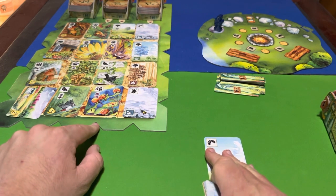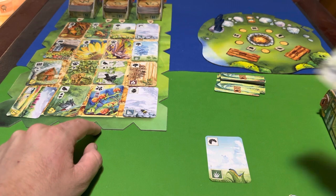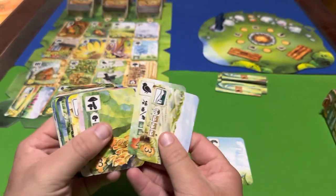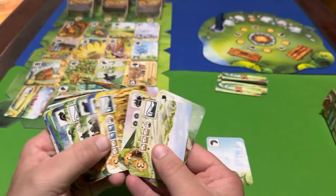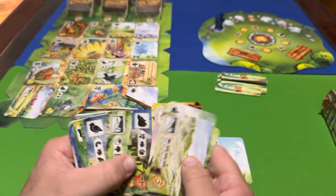Once you're halfway through the game and the north deck comes in, you'll have access to better cards requiring more icons — cards with cooler animals that give more victory points.